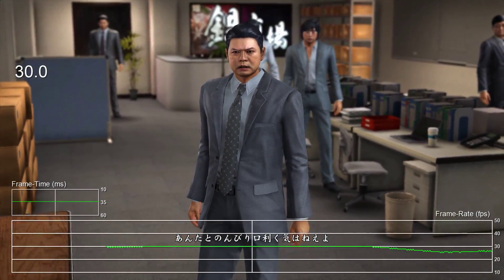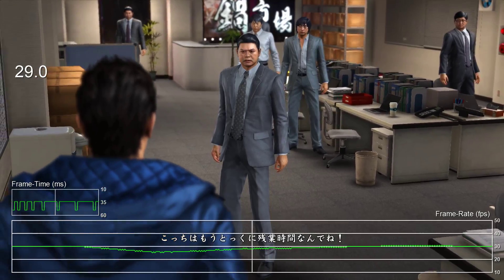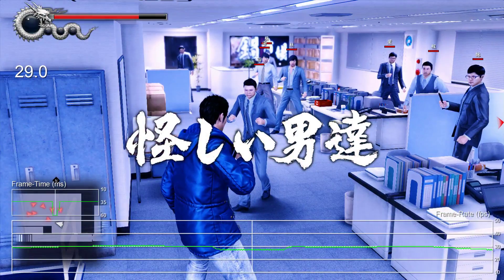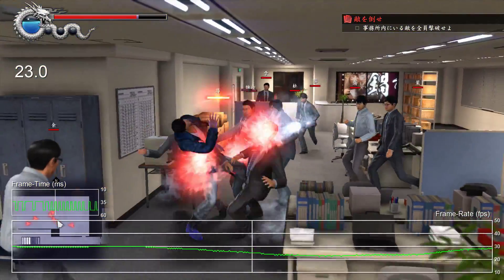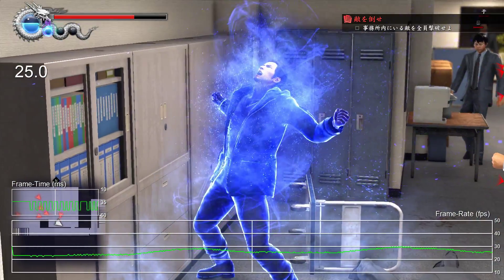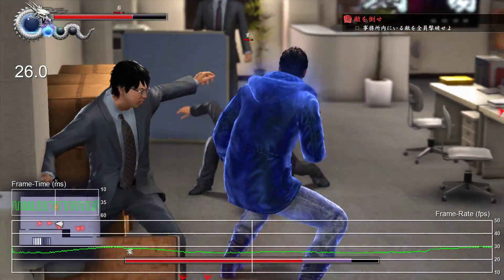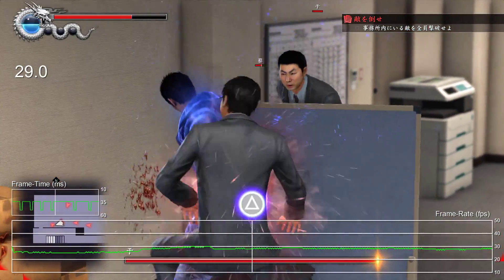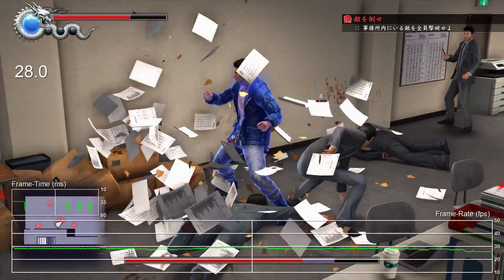That said, there are a few issues with the demo that did leave us disappointed. Coming off the pristine 1080p 60 frames per second Kiwami, Yakuza 6 feels less refined in terms of image quality and performance. The frame rate has been lowered to 30 frames per second instead of 60, and in this demo at least, 30 fps isn't even maintained in many cases. In fact, many of the game's battle sequences average around 25 frames per second, while lesser drops tend to be encountered during exploration and cutscenes.